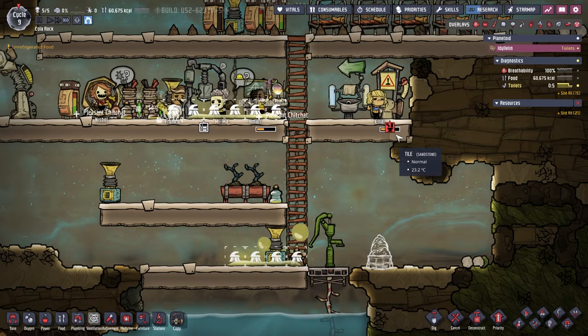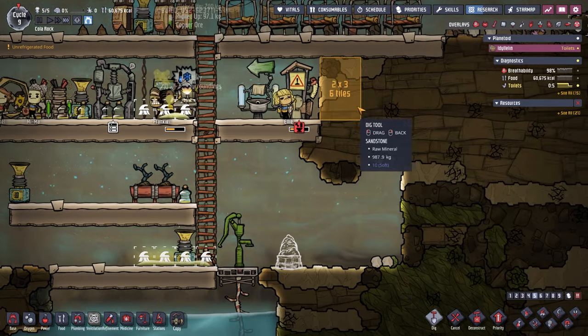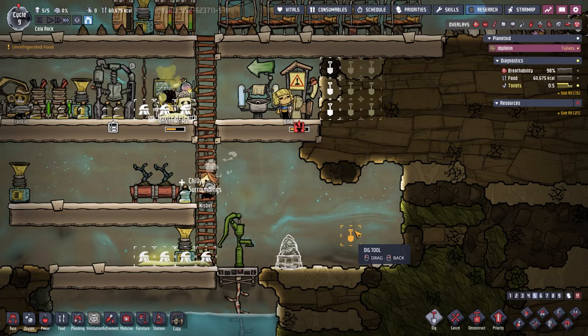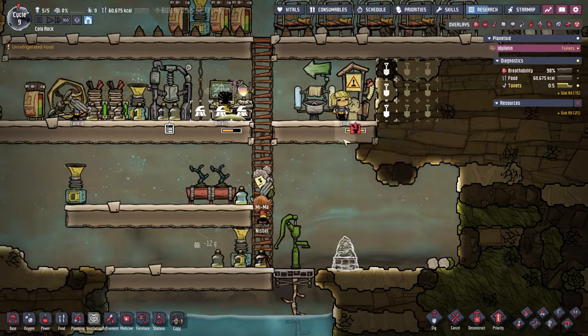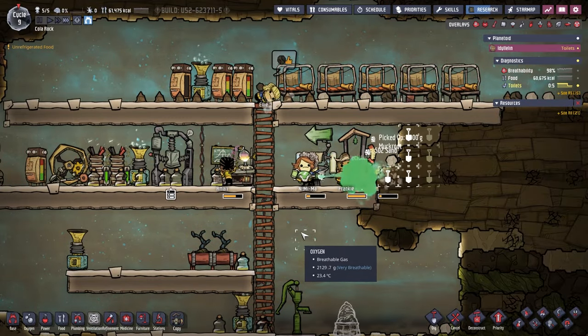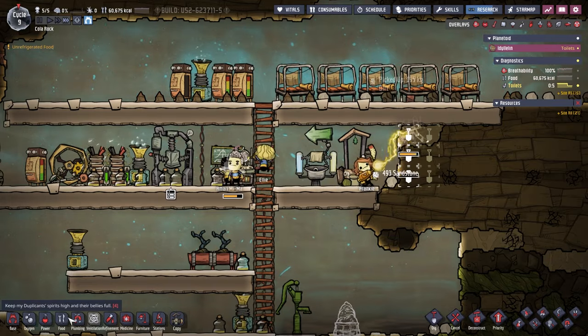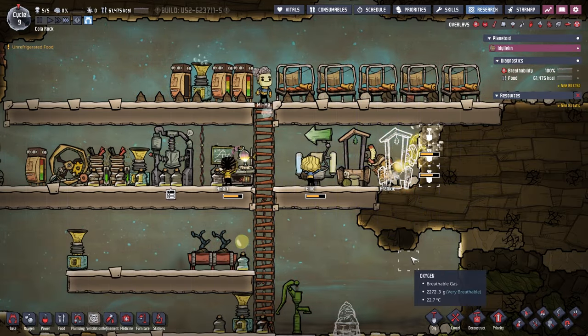Come on Ellie, you can plunge faster than that - let's go. We'll make that a diggable area and put another toilet here. Cool, and then go out, put another one here, lovely.